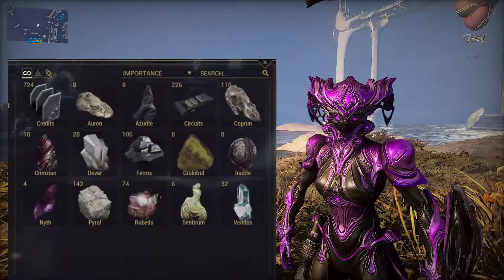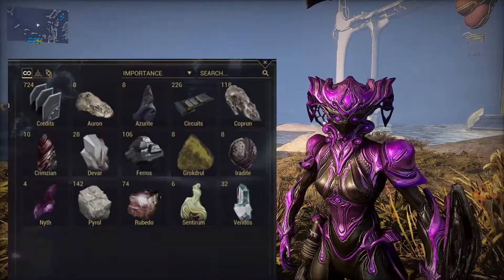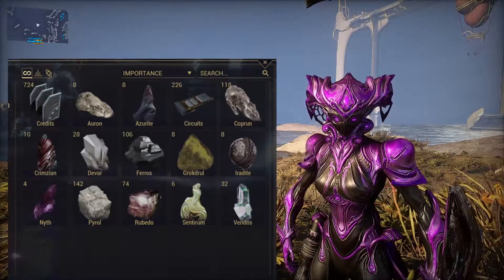Just to prove that this did work — as you can see, I have many of the mining resources, and you can see how many in each row and how many we got for each resource.